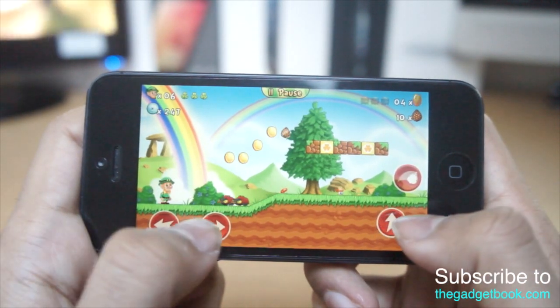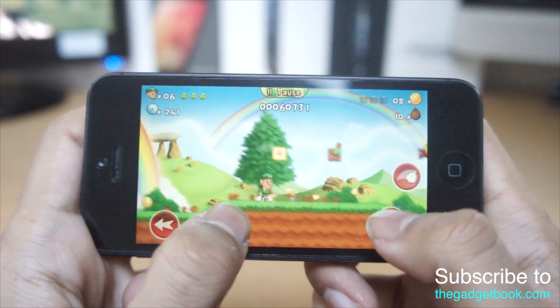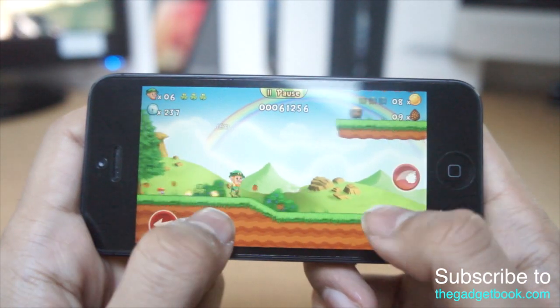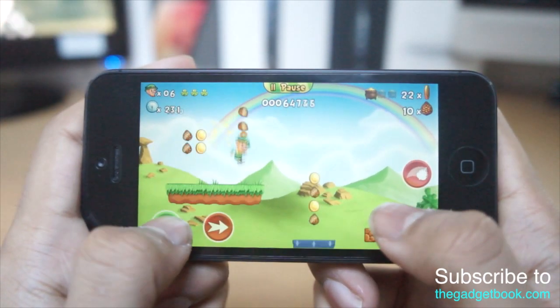Now we can see we've got our controls here — we've got jump, our moving controls, and we also get another control to shoot our acorns as well. Basically the idea of the game is to collect all the coins and to get all the actual little pots of gold for this character right here.